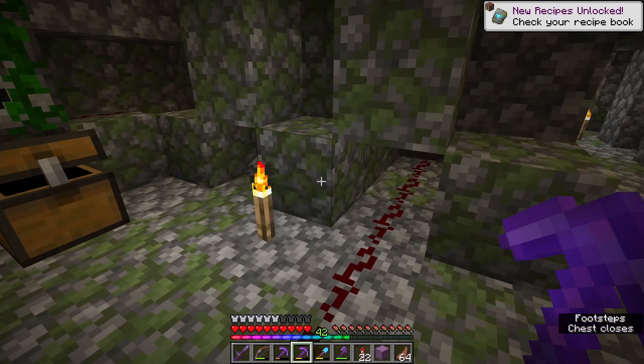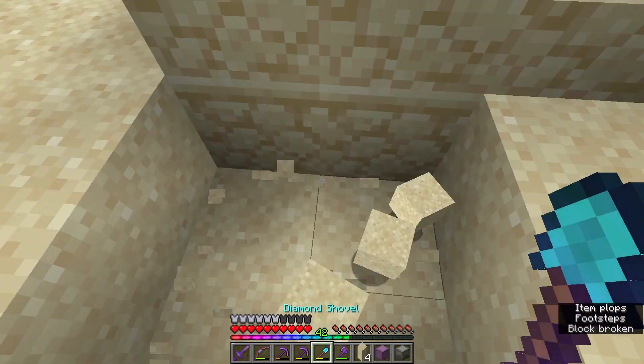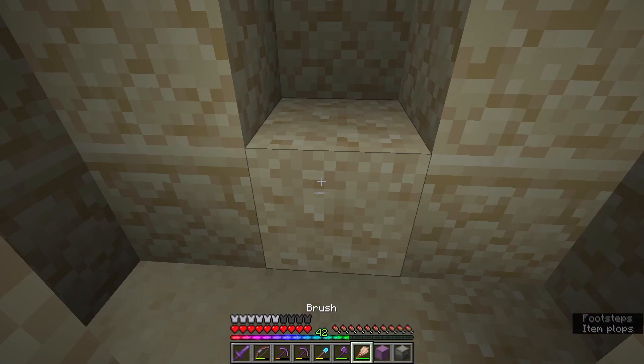Here we actually have a desert well. These have been a meme for so long because they were so pointless, but now they have suspicious sand in them as well, so you can get something out of them - emeralds. Yeah, that's about right.